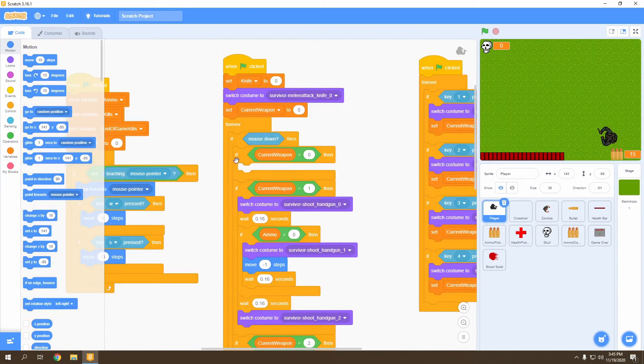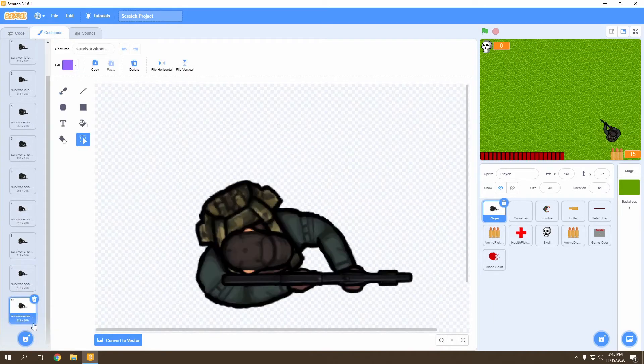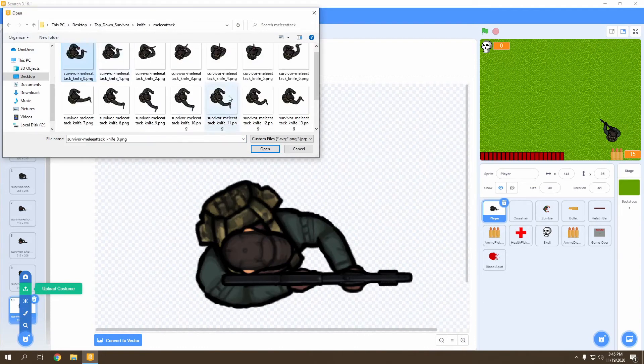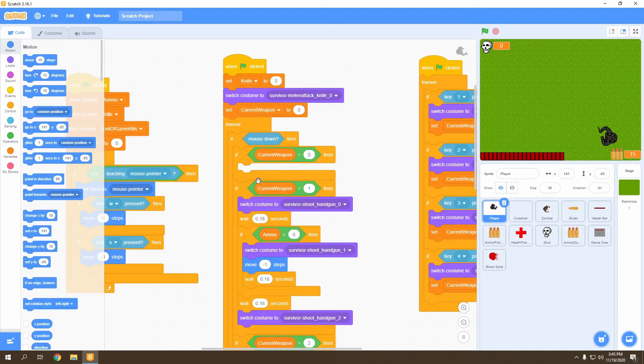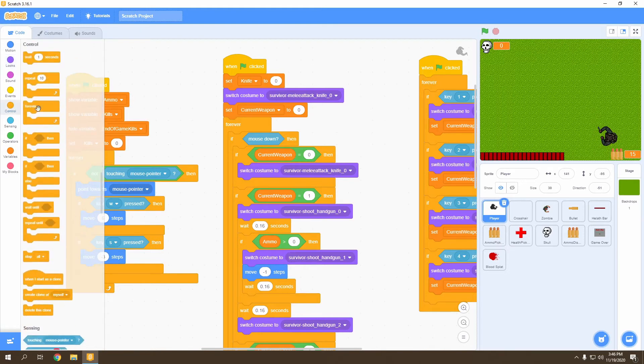Now go to the current weapon sprite, open the Costume tab, and delete the previous knife attack costumes — that's very important. Then go to the top-down survivor folder, select the knife, and go to the melee attack folder. Import all frames from 0 to 14, giving us 15 knife attack sprites. In the code, go to Looks and switch costume to melee attack knife 0 as the starting frame.